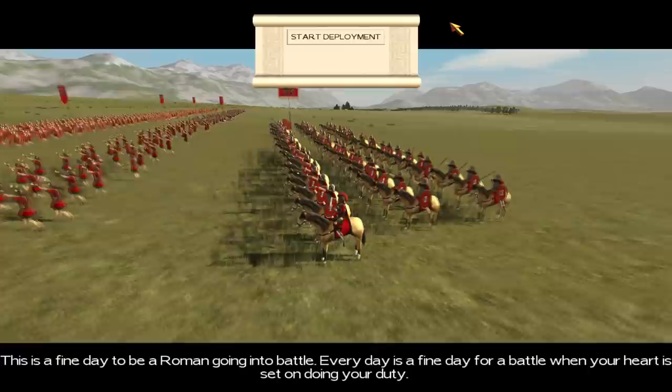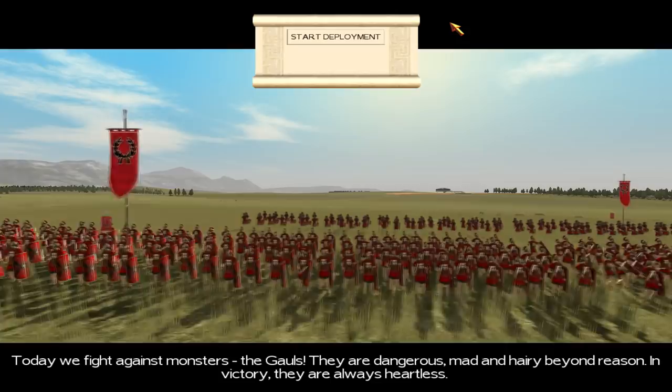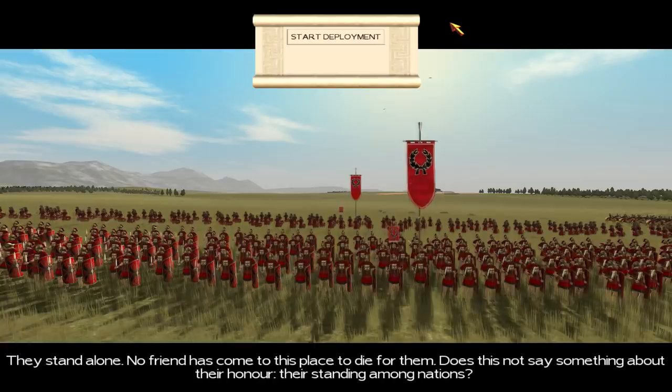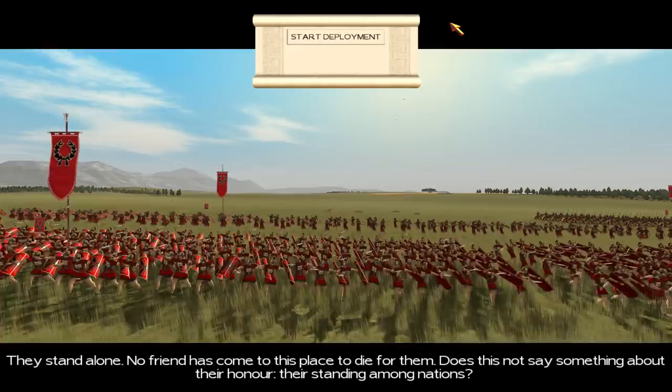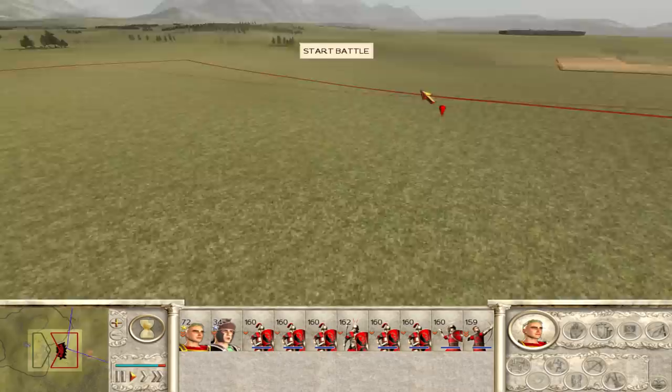This is a fine day to be a Roman going into battle — every day is a fine day for a battle when your heart is set on doing your duty. Today we fight against monsters. The Gauls are dangerous, mad, and hairy beyond reason. In victory they are always heartless. They stand alone — no friend has come to this place to die for them. Does this not say something about their honor?